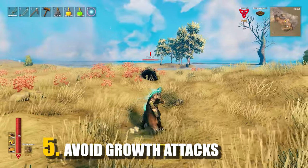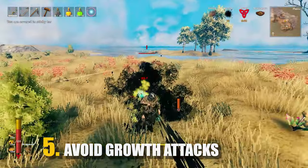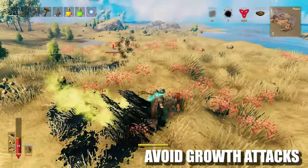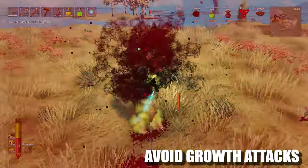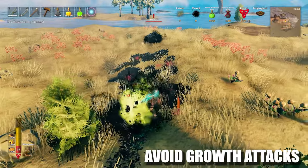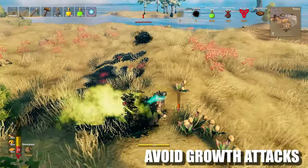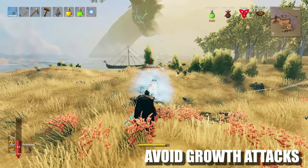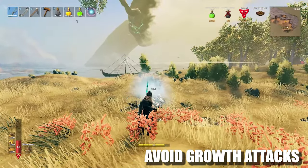For tip number 5 we have avoid Growth attacks. Even if most monsters in the plains on hardcore can be killed with ease, these obnoxious little fellas can pack quite a punch if you get too close to them. If you really must fight them, use a bow or make sure you lure them one by one — trust me, you don't want to get swarmed by 2 or 3 at a time.